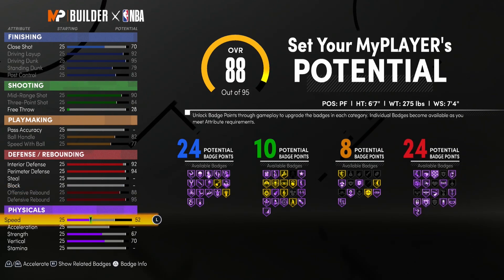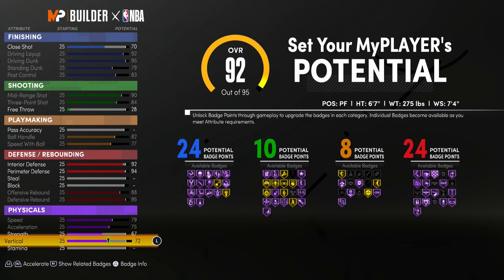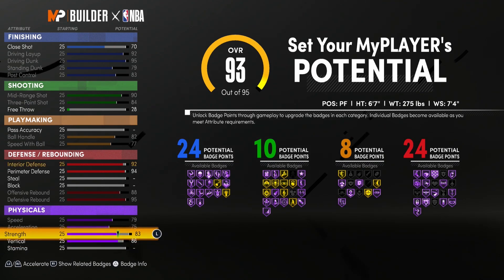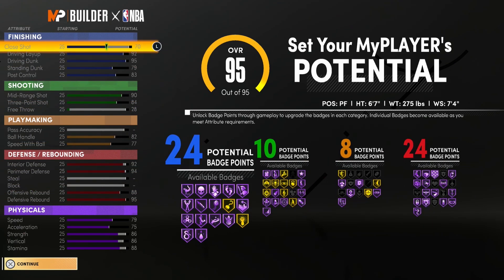For the physicals, it's looking nice. We're going to max out speed, max out acceleration, put vertical at 86, put strength at 86, and then put stamina all the way up to 88. And there you have it for the first build.